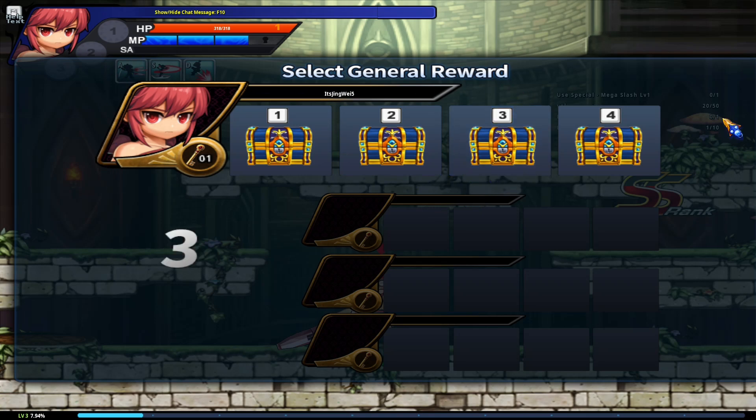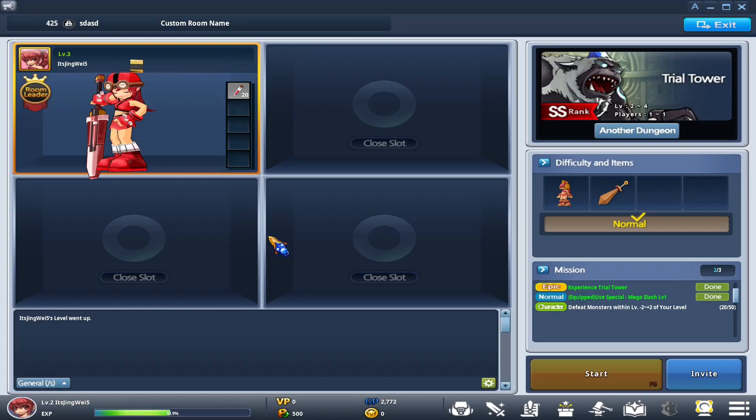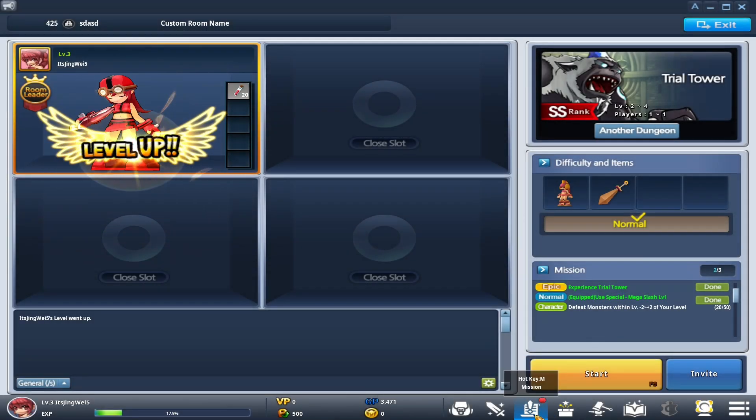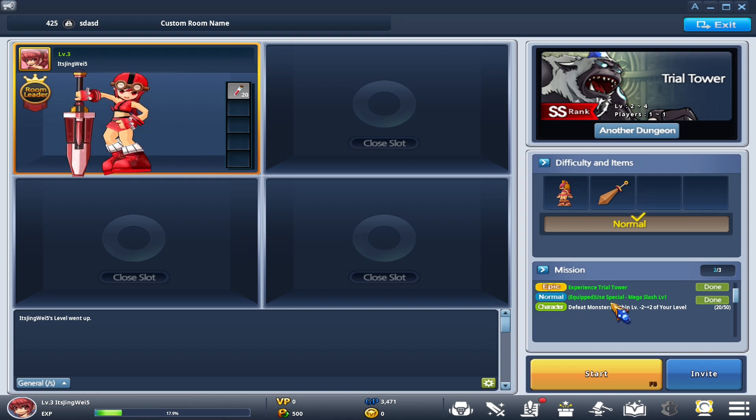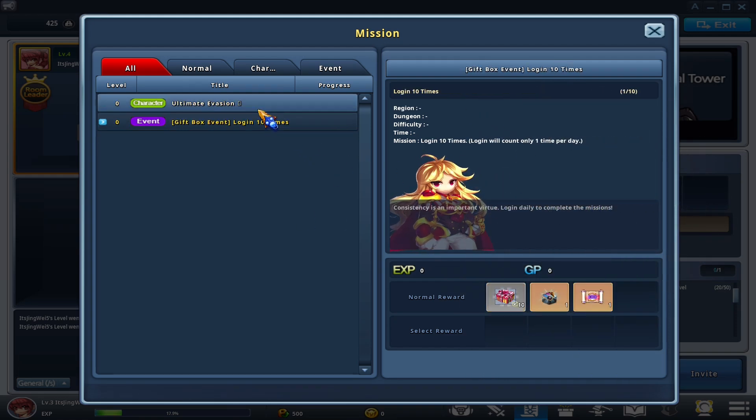This time it shows us the chest selection. You can either click on the chest you want or type in its number — it's very random what loot you get. I always just choose number three. Whenever you finish a mission, go down to your mission tab and click OK on everything to finish out those quests.